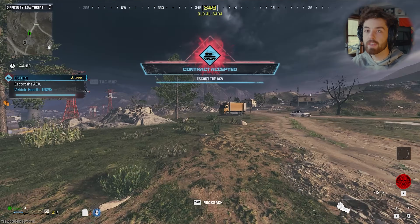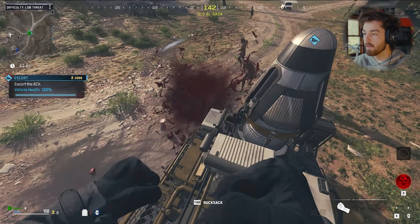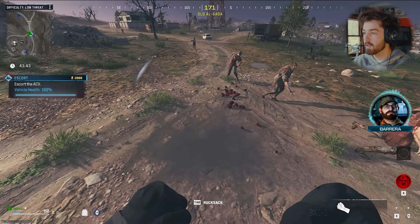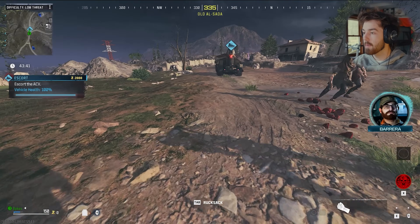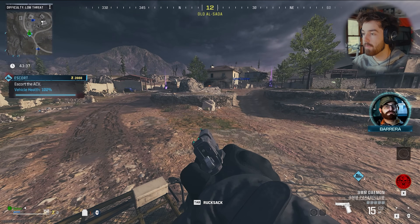We're gonna run over to it — we don't even need to finish this contract, we're just trying to get meat out of it. We just kind of hop on this thing, look every once in a while at some zombies. It'll normally run over zombies and they'll drop it pretty fast.